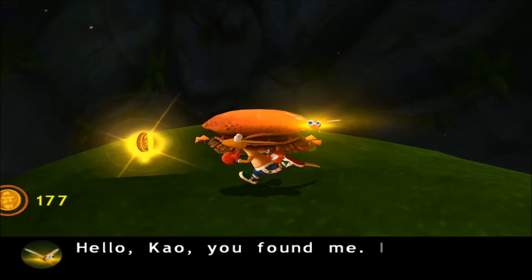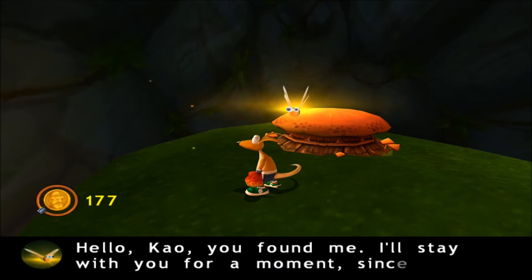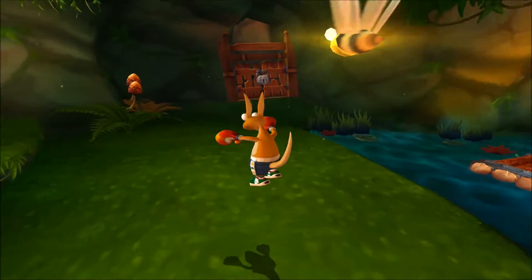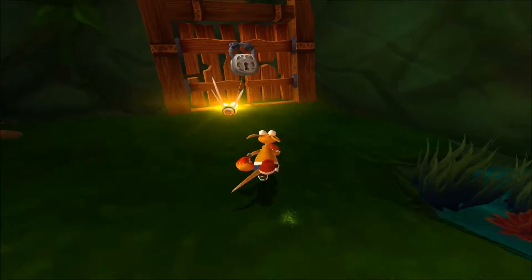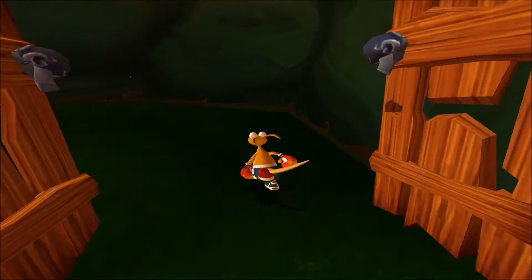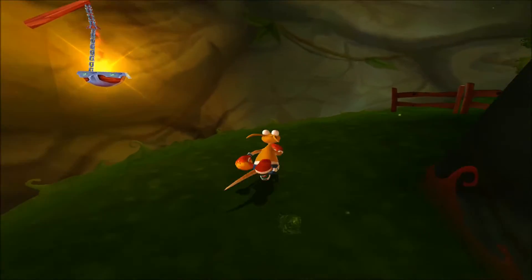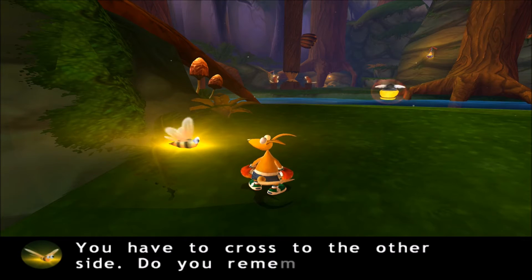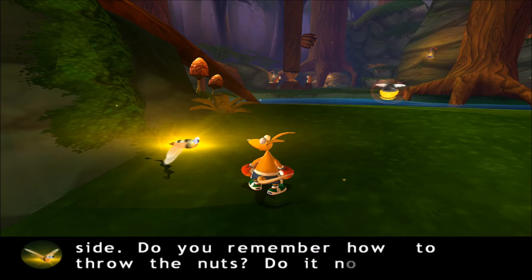Hello, Kao. You found me. I'll stay with you for a moment since I still might be able to help you. You have to cross to the other side. Do you remember how to throw the nuts? Do it now.